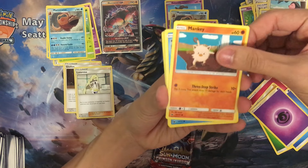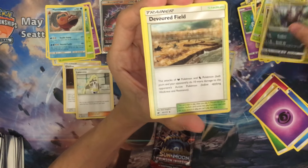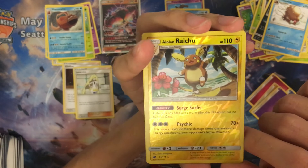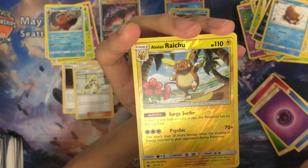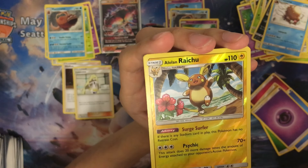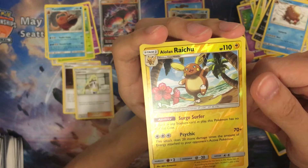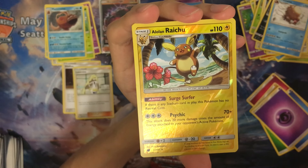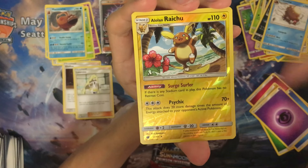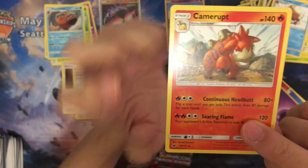We have Aerodactyl, Manky, Swinub, Pechnia, Butobie, Spellus, Evolve Field, Piloswine. Reversal of Raichu — this is also one card I have. If there isn't any Stadium in play, this Pokémon has no retreat cost. Also its Sidekick attack does 20 more damage times the amount of energy attached to your opponent's active Pokémon — great with a Choice Band. Reverse holo Raichu, and our last one is a rare Kommo-o.